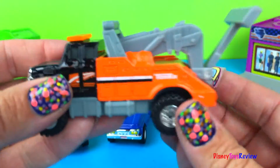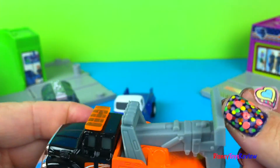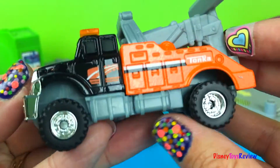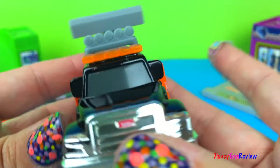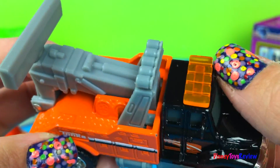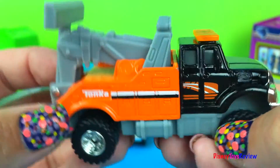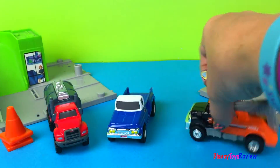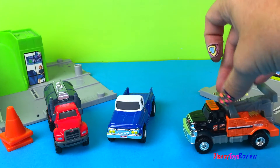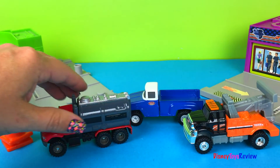Finally, we have roadside assistance. This is for when we need help on the road. It has a tow bar and nice, strong wheels. It's got the safety lights so that they can call for help — woo woo woo, I'm coming to help you! Which one do you like the best? I think we need to see them in action before we know which one is best.